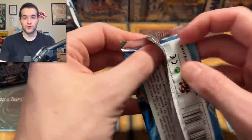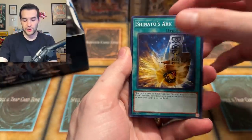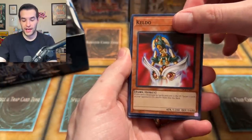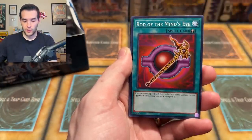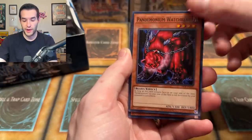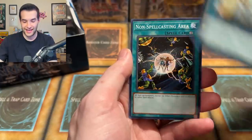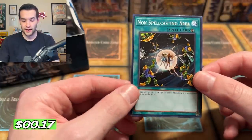No more attacking because this is the final attack. We're probably a quarter of the way through — we've pulled some really good stuff. Shinano's Ark — no Skill Drain yet but we'd love to pull that. Keldo, Ojama, Rod of the Mind's Eye, Ray of Hope, Pandemonium Watchbear, and Non-Spellcasting Area — pretty anime-like, I like it.